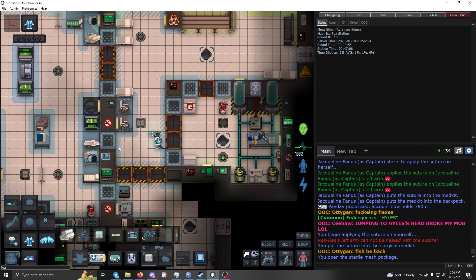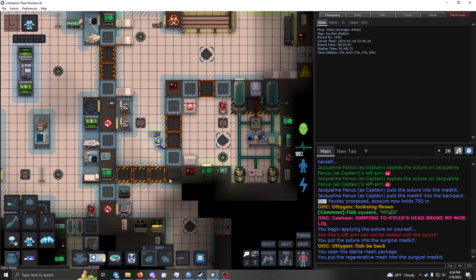Regenerative mesh is for burns — it works the same way. If somebody has second or third degree burns and the wound text is asking for regeneration chemicals, this is what you want to use. Apply it to the burned area.